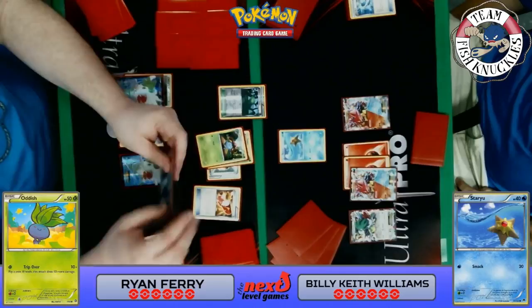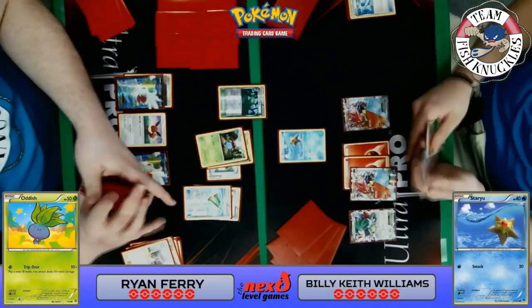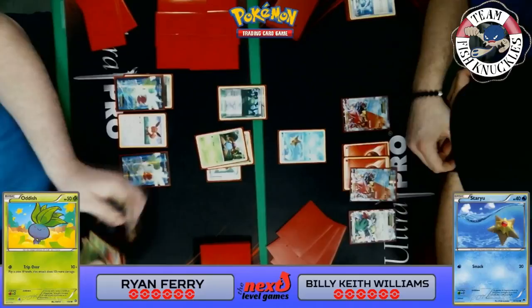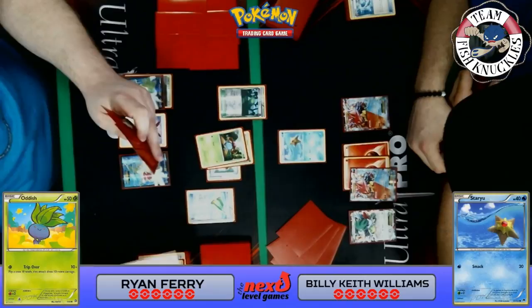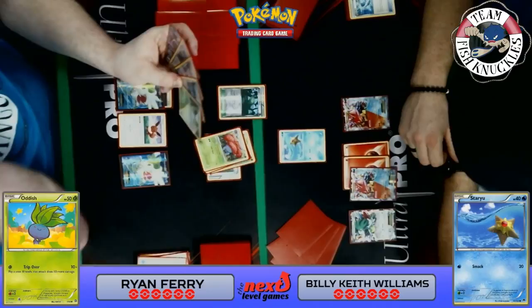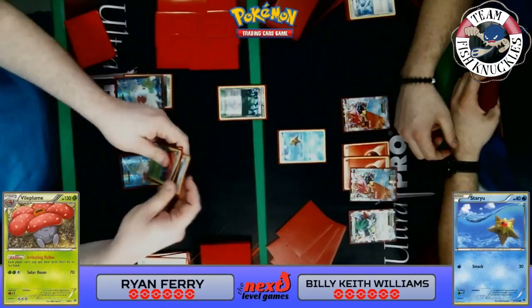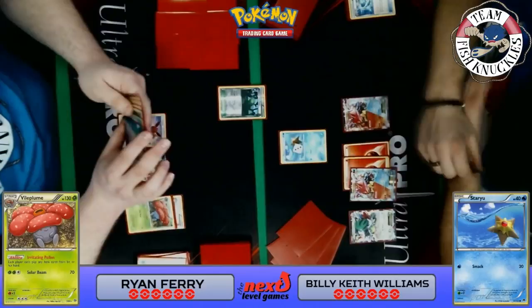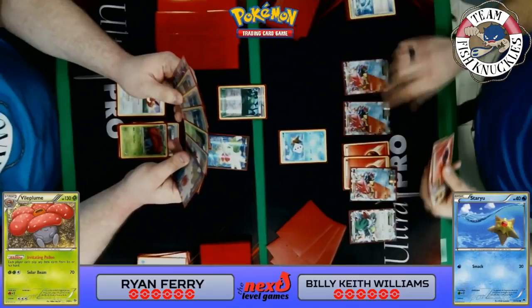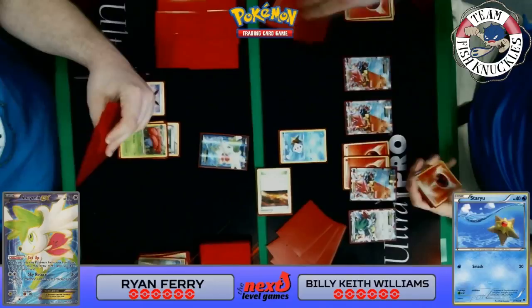We see a Gloom, a Sycamore, and another Sycamore. Trainer's Mail looks at the top cards and there is a Revitalizer — so Ryan will be able to get a Vileplume out this turn, which is fantastic. He can slow Keith down so Keith can't use Max Elixirs. Revitalizer gets two Grass Pokémon from the discard pile — probably the Gloom and Vileplume. Yes — Revitalizer gets back the Gloom and Vileplume and he'll have Vileplume up this turn. Keith has multiple fire energies — Volcanion EX comes down, Scorched Earth comes down to draw two new cards.